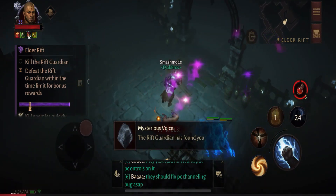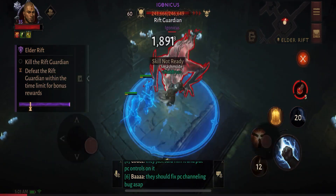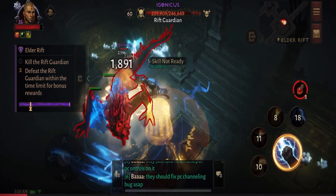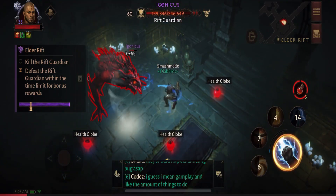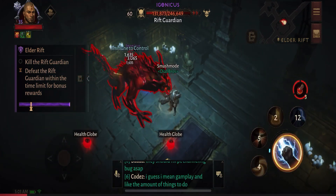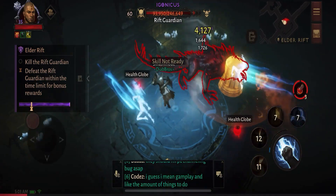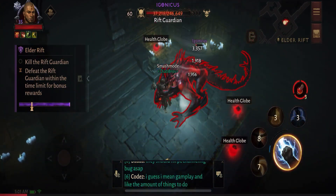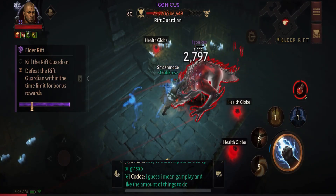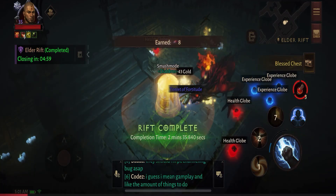If you're ever lucky and can get to it fast enough, you can throw the Rift Guardian into the chain. It rarely happens, but it will increase your XP by a base amount of around 12k — it's worth trying. And we're going to drop this boss, put him down.